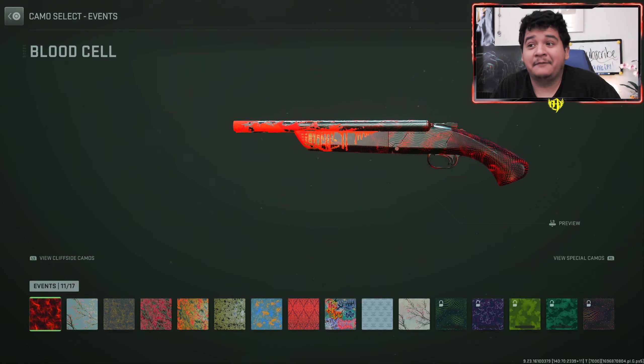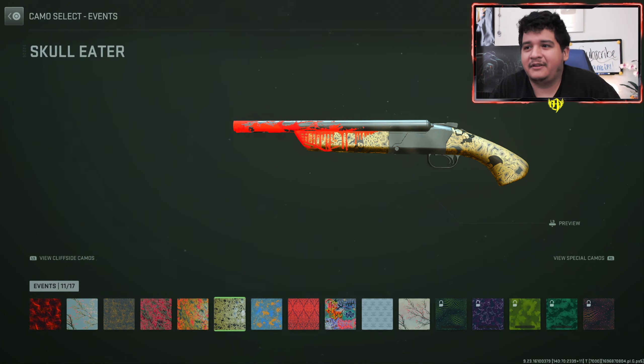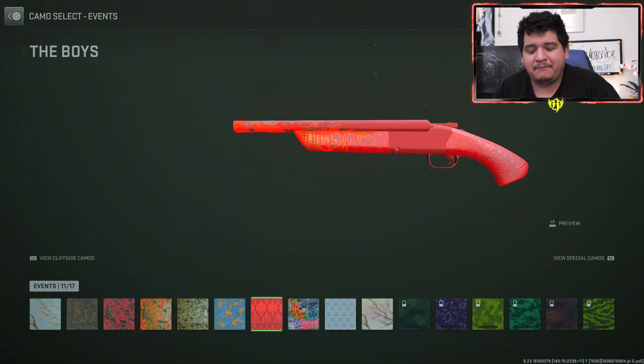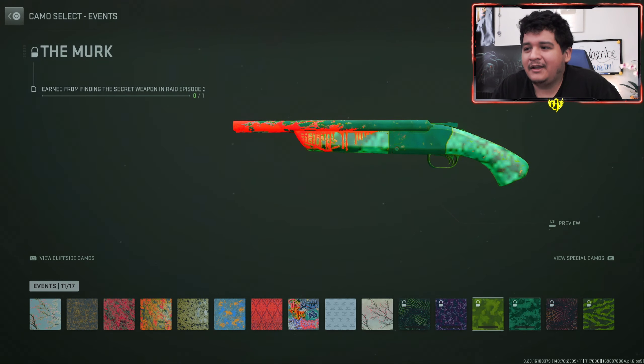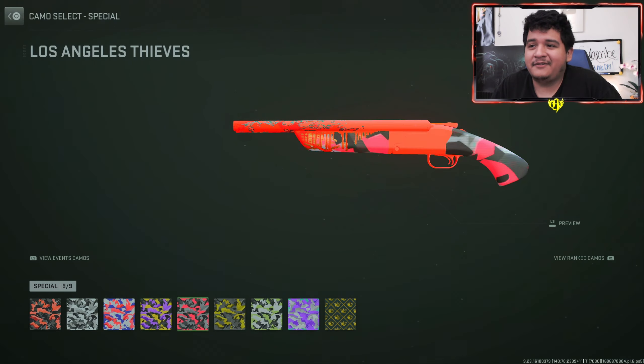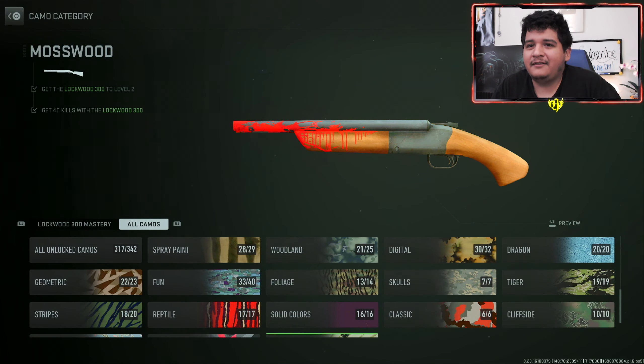Here are the event camos. Blood Cell looking pretty nice with this gun — with the dark red and the light red it's going to look pretty nice. The Boys camo is also looking really nice, but it doesn't have that different pattern like the Blood Cell camo. The rest of the patterns look pretty cool. I like Galvanic — there's just something cool about it. We also got the CDL camos, which all look pretty dope, and the ranked camo from last season.